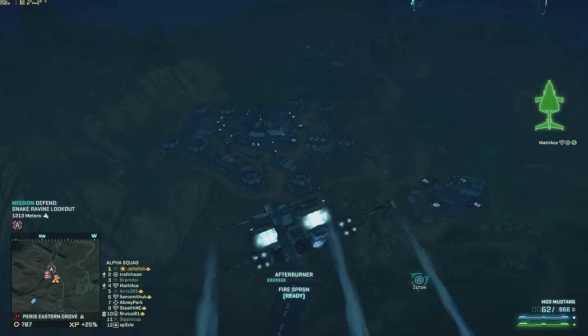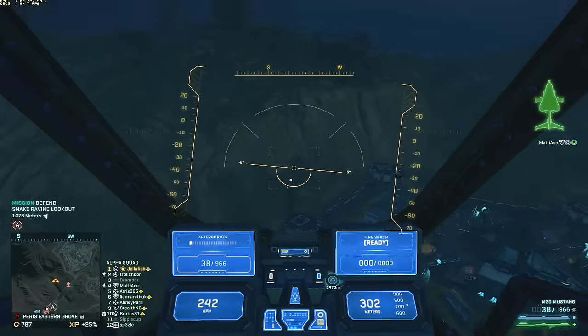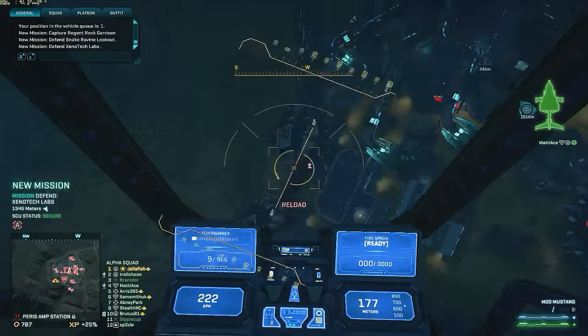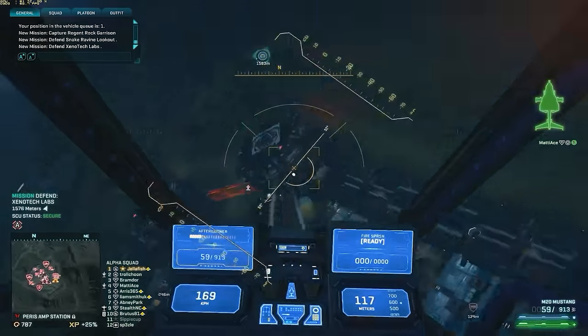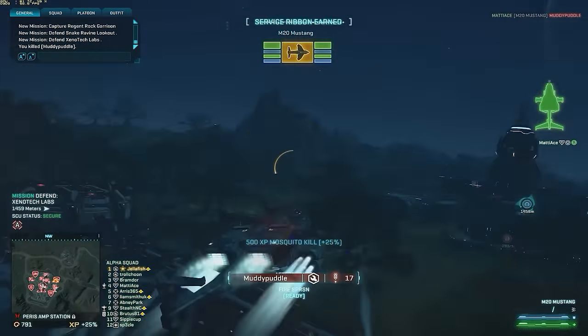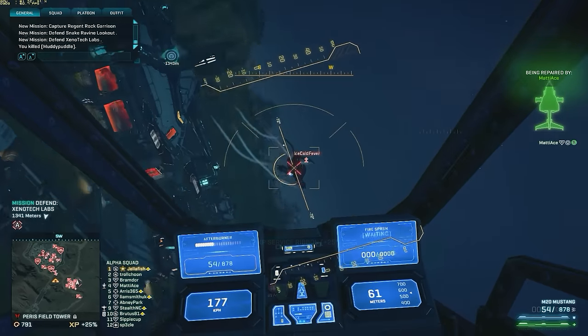Now in the air gameplay of PlanetSide 2, the most common situation I find myself in is that one pilot sees the other pilot first, and this either turns into a chase or it turns into a duel if the chased pilot has the chance to turn around. In this case it ended up being a chase where the Mossy tried to get away from me, and here I'm being chased but I turn around and try to take the fight.